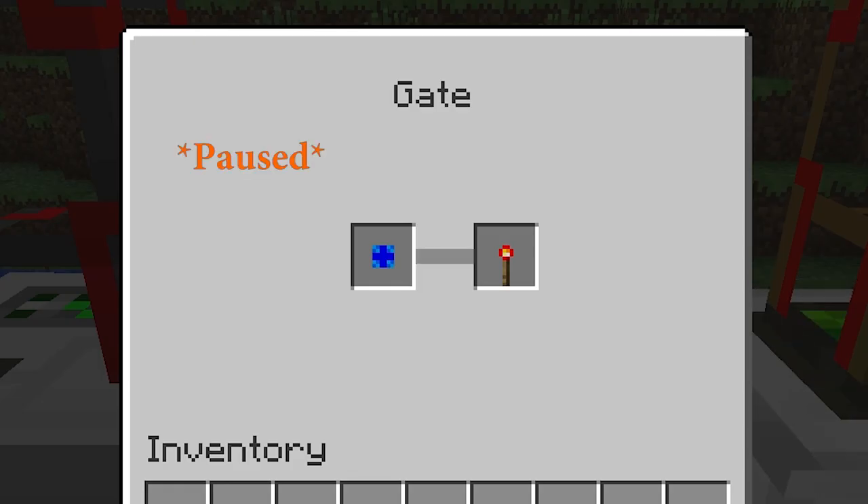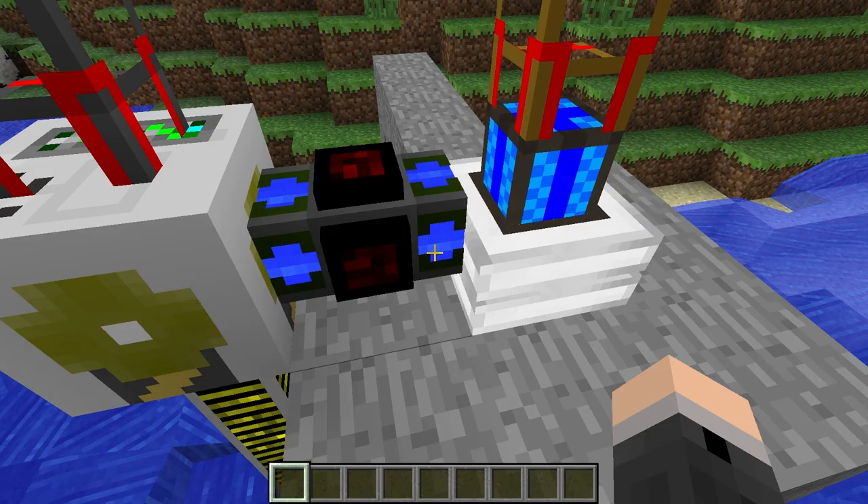Going back to the gate's interface now, we can see that it has recognised that the engine blue condition is no longer true, and it stops sending the redstone signal, which has immediately shut the engine down.